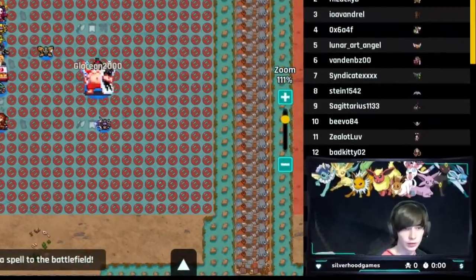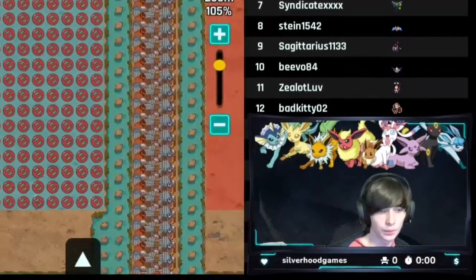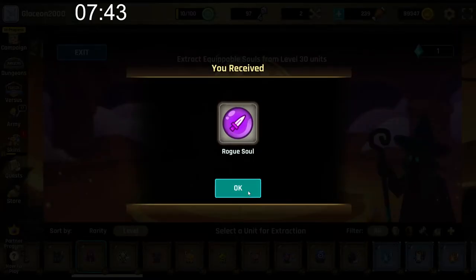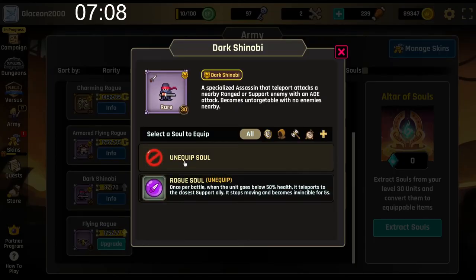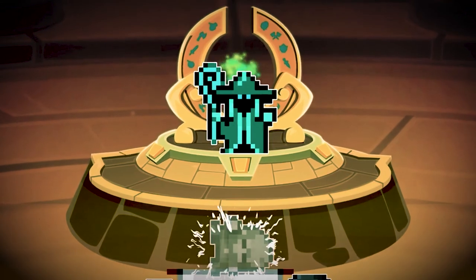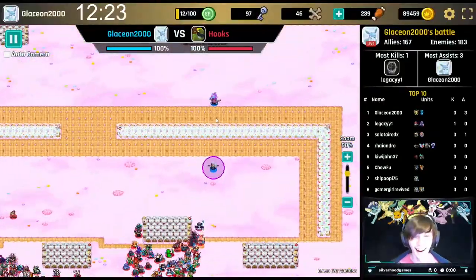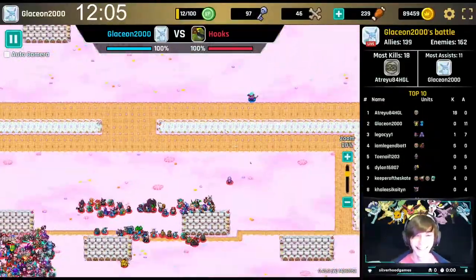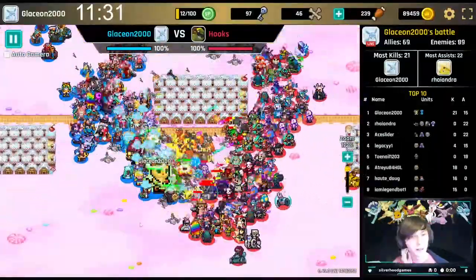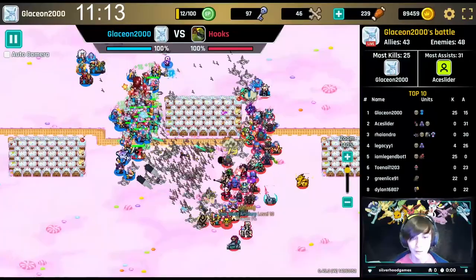I love it when Stream Raiders releases new things completely unannounced. Anyways, I am sure you guys have lots of questions like: how do I get souls? How do souls work? What are those souls? Which unit should I hand over to the Evil Jerry Overlord? Click that like and subscribe button if you haven't done so already, especially if you want to see more Stream Raiders content.